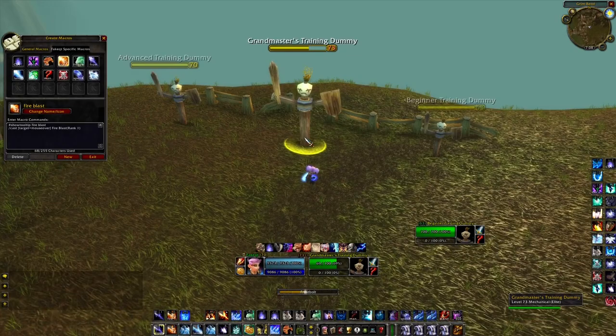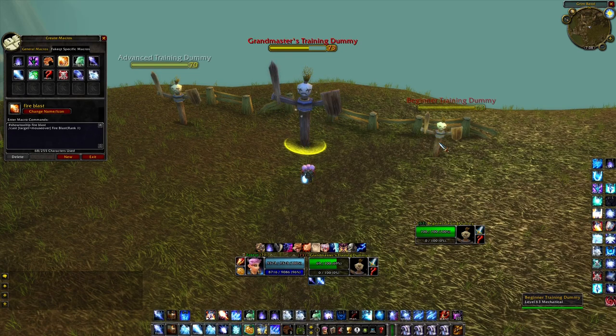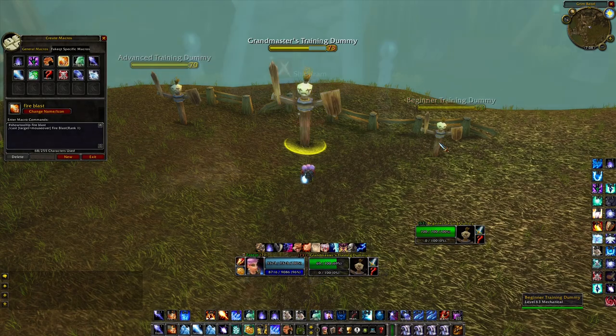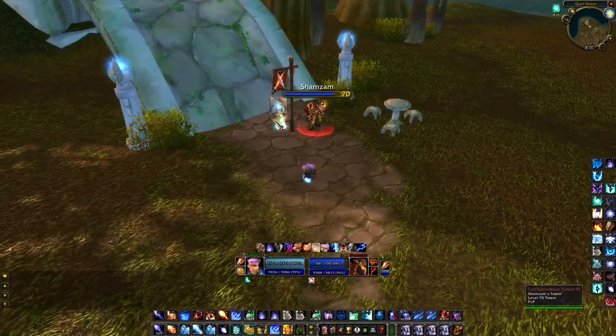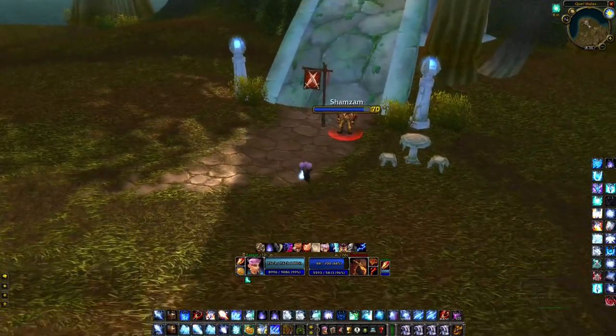You still have different spell ranks in Burning Crusade, and it's sometimes useful to cast a rank 1 spell to make sure you don't spend a lot of mana when not needed. This Fireblast mouse over macro will let me destroy totems or break CC without spending a lot of mana.